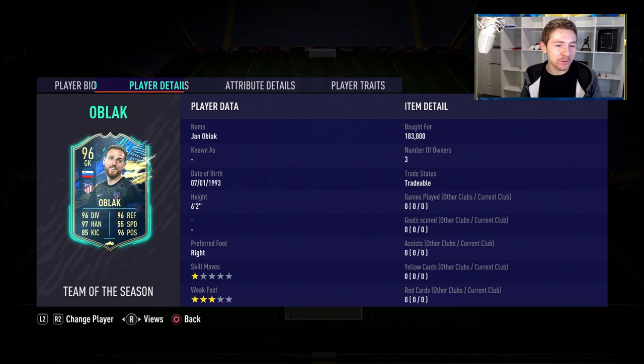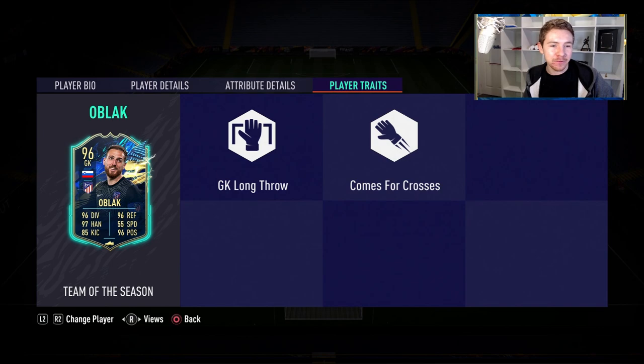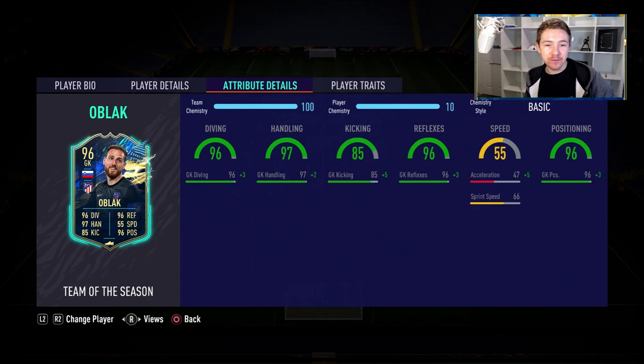Let's talk about this Oblak. How is he in-game? Well, we don't know yet because we haven't used him, so let's go ahead and find out. This is his card — stands at 6'2", 3-star weak foot. In terms of traits, comes for crosses and long throw, those will be useful. In regards to in-game stats, they're really good. With a basic chem style, aside from the kick-in, they're all technically rated 99 in-game. Another important stat worth noting is the reaction stat — this Oblak has 88 reactions. I really do wish the reaction stat was visible on this page for goalkeepers because it is a notable stat for them.